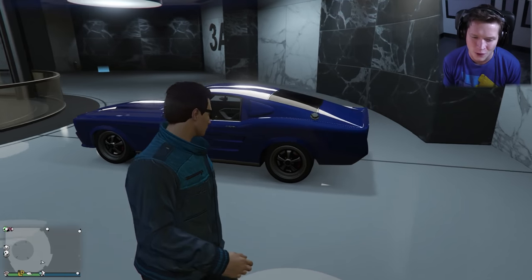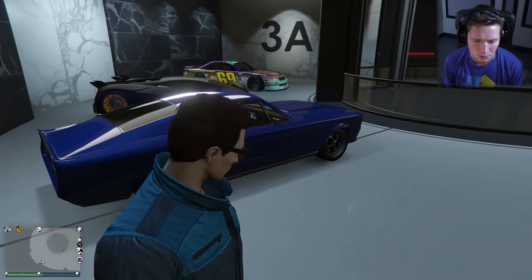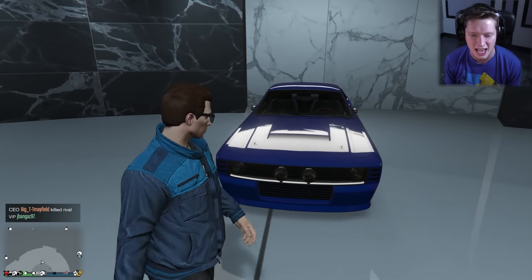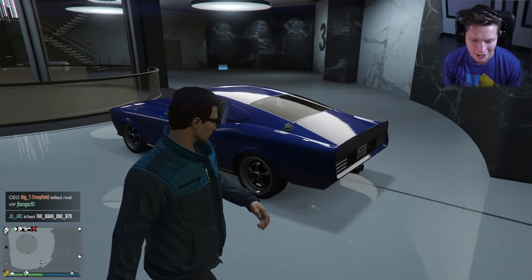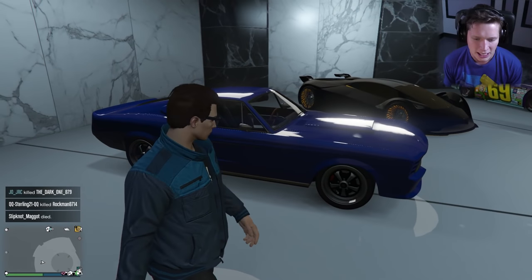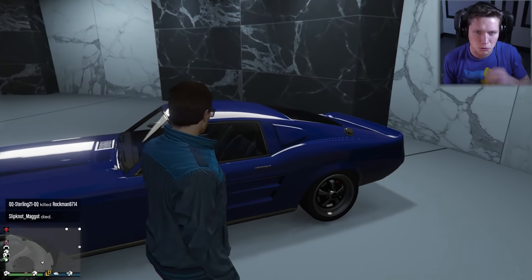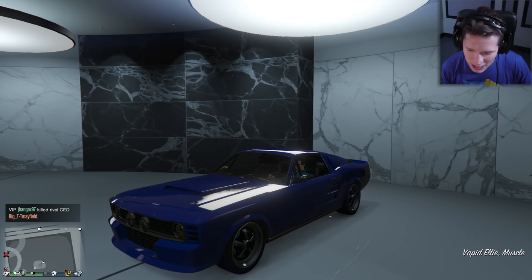If you guys know it by chance, feel free to leave a comment down below. I'll give you guys a couple of seconds. But obviously this is modeled after an old Mustang — a 60s era, like a '67 Shelby GT500. And it's modeled after the one from Gone in 60 Seconds, a movie that came out in the early 2000s. It was a Nicolas Cage heist movie, but the car kind of almost played a role as an actor in it. It was just super, super sick old-school Mustang.